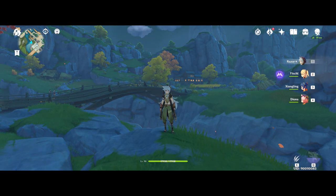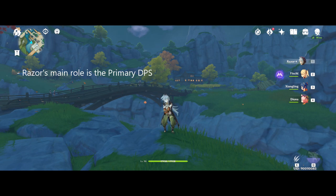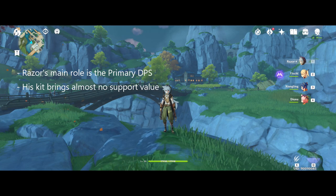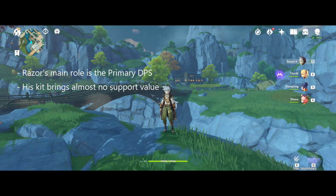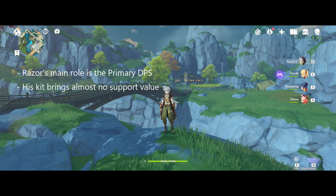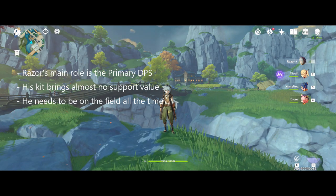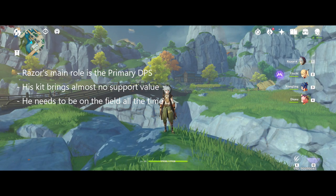Razer can basically be summed up in one sentence: he is an Electro Claymore user whose sole purpose is to serve as the primary DPS. It's that simple. As far as I am aware, there is no other character currently in the game who has a kit that is as selfish as Razer's. Yes, even Klee brings more support value than Razer does despite what everyone says about her. I personally run Klee in the support role, but maybe I'll talk about that more in another video. Anyway, there is literally only one tiny aspect of his kit that could benefit other party members, and it's a talent that some other characters have too.